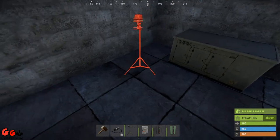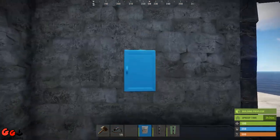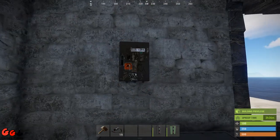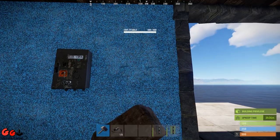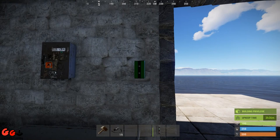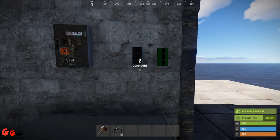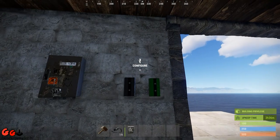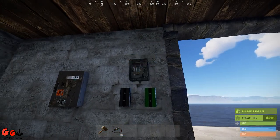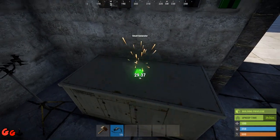First thing we're going to do is place our receiver, then we're going to place our splitter. You can use the electrical branch if you don't want to use a splitter, but it doesn't really matter which way you do it. Then place our memory cell, and now our electrical branch. The switch we'll put up there like so.